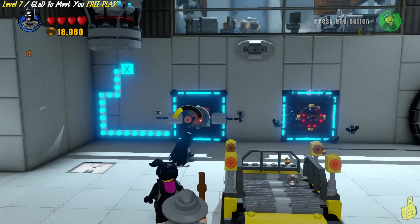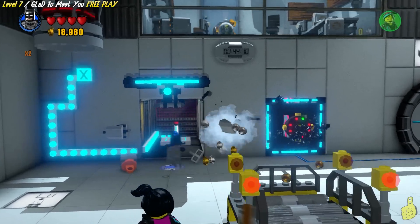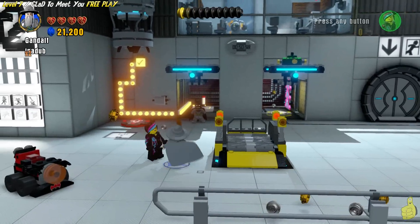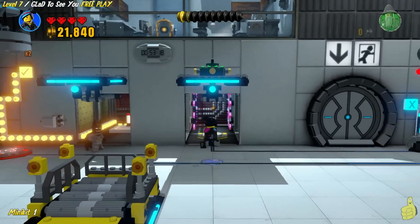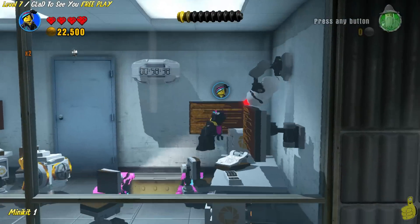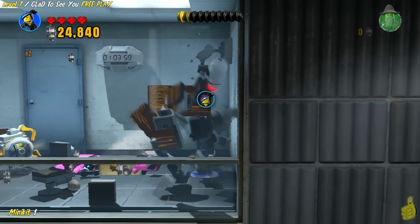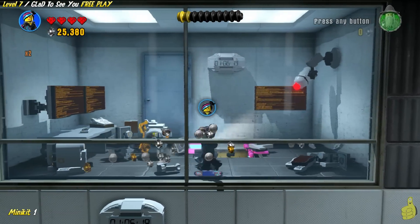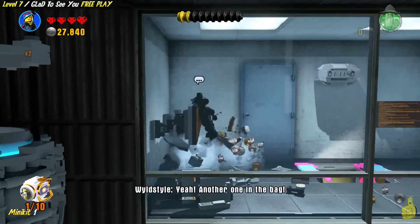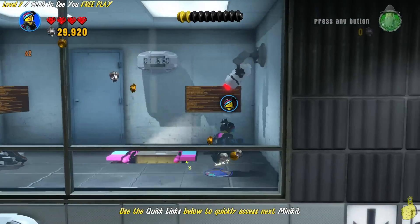We use Wildstyle to use a relic scanner to reveal some bits and build some bits. Then we switch over to Batman and use his batarang and grapple hook to open up both of those doors. On the right side door, we're going to switch to Wildstyle and use the acrobatic wall in the back to jump up to the first minikit. These are like little power cores — it kind of looks like Wheatley almost, but it's a power core from Portal, so very cool stuff.